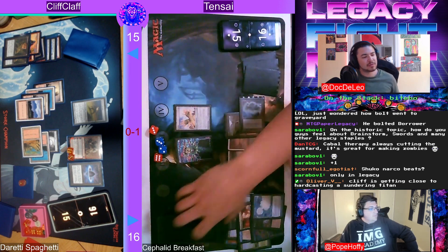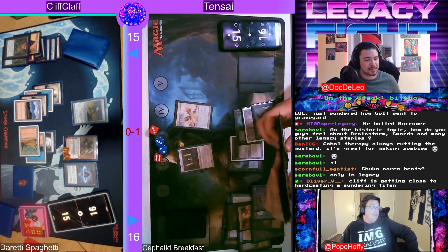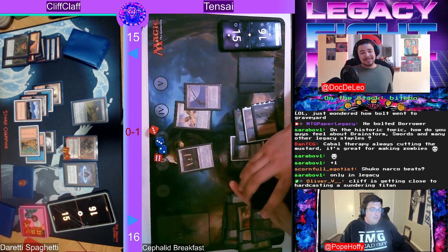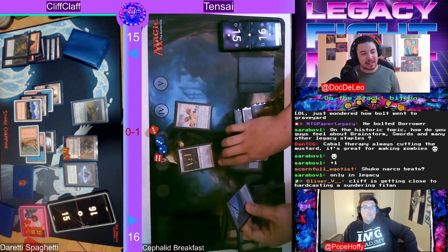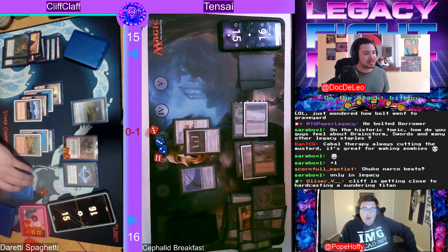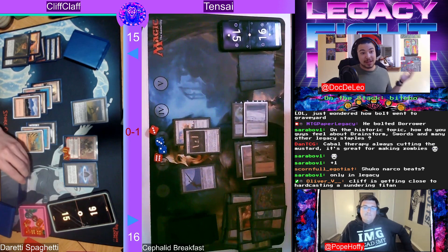Stoneforge doesn't do anything right now — you could get a Batterskull, sure. We're going to get a Batterskull okay, building up a Stoneforge Mystic — but it does nothing, unfortunately, right now. Cliff is stealing this game. Sending the Cephalid Illusionist to the graveyard was the mistake. Cliff just gets rid of the Lotus Petal for the Grindstone and kills him. Maybe Teferi with a Thassa's Oracle through the window to win?